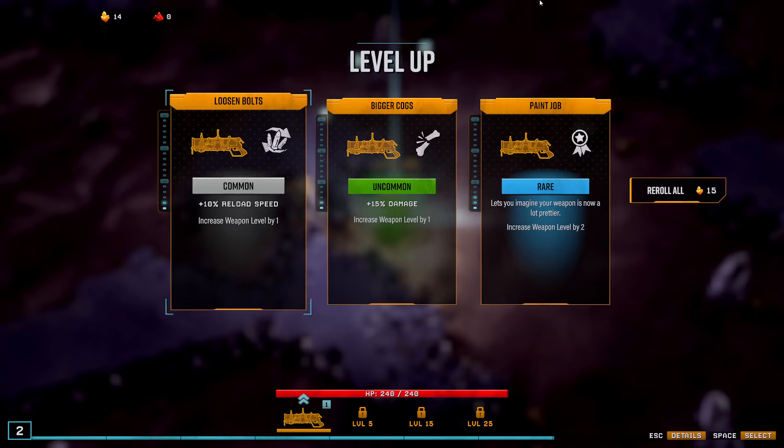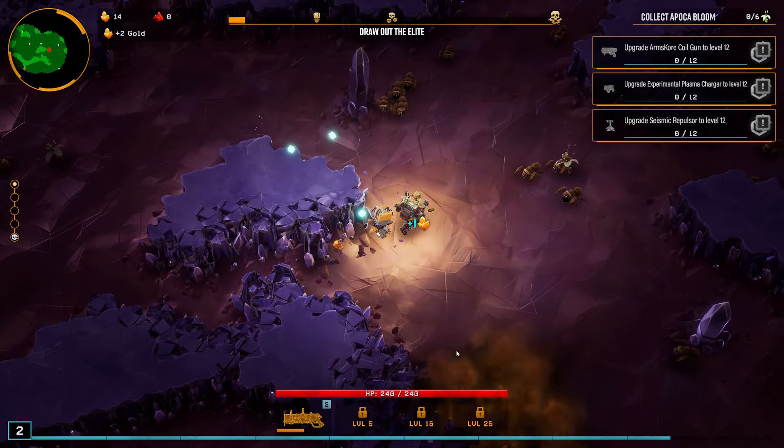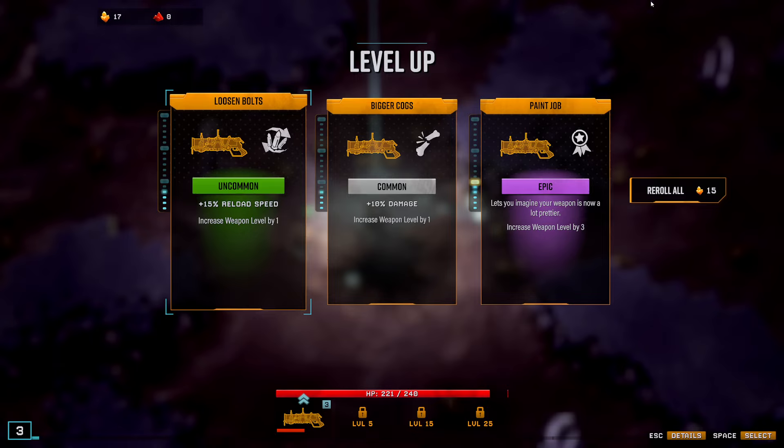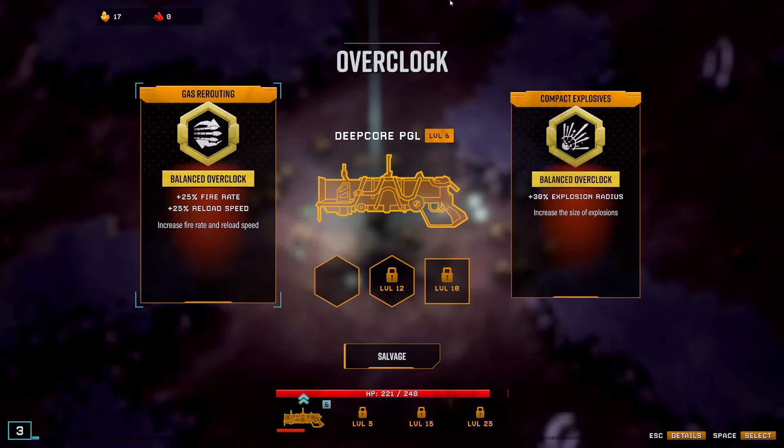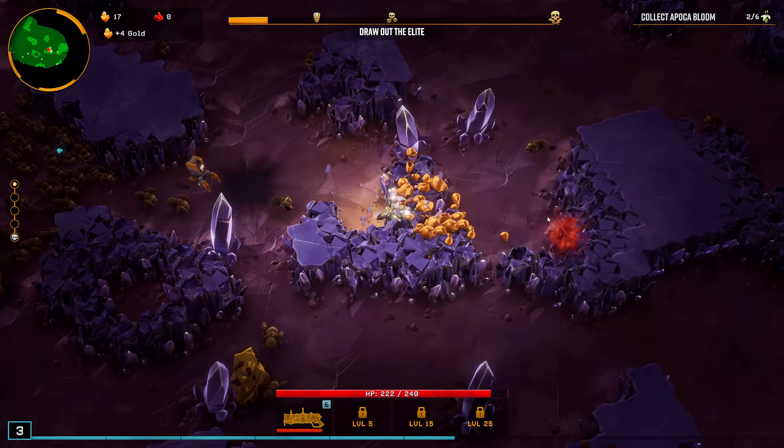I don't love any of these. I guess I'll take some early levels. I don't want to put a lot into the PGL, but it does synergize with the rocket launcher, so I'll get some paint jobs for it — fire rate, reload speed. This should be quite a bit more damage and can help me out with the early game at least. I'd like to maximize my gold here so I can reroll into the rocket launcher.